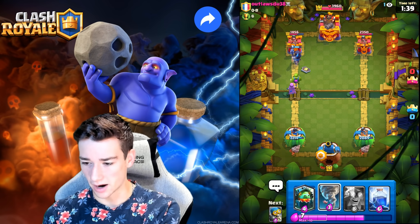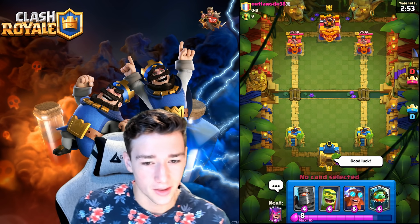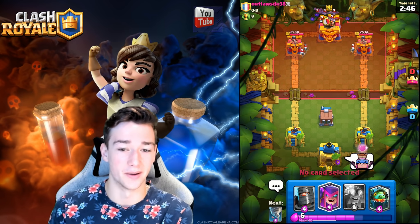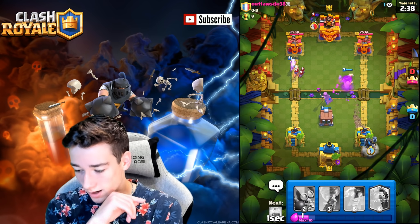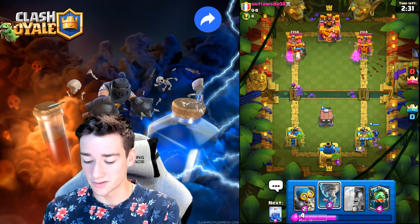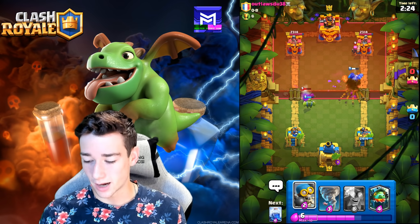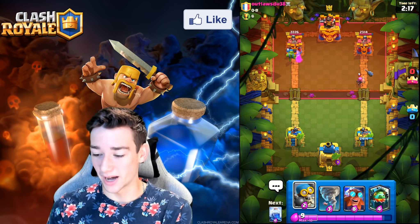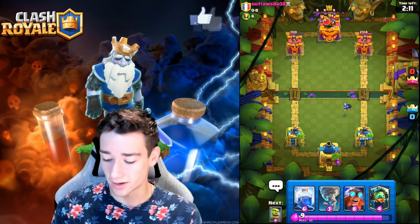We place Goblin Cage left lane — opponent is playing Bandit and Wall Breakers, an interesting deck. It looks like he has King Tower activation. We go Mother Witch pushing up — if he places nothing this is a three-crown. We get into a rematch against the same guy. We go Goblin Cage and then aggressive Mother Witch right away. Dark Prince placement is beautiful — Mother Witch piggies going everywhere, Bandit getting overrun. Mother Witch crosses over while the Goblin Brawler escapes the crate and takes down the Bandit.